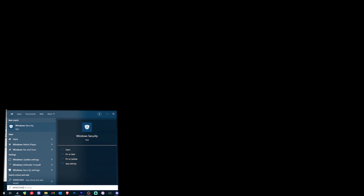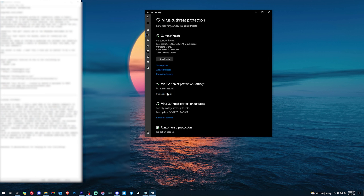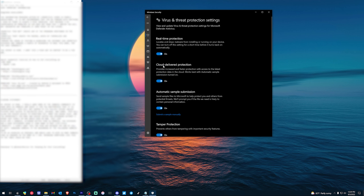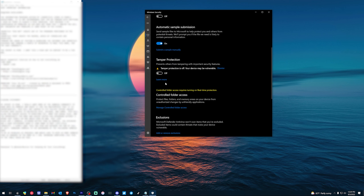The first step of stage two is to open Windows Security. If you have a third-party antivirus, fully disable it. Then proceed to hit Virus and Threat Protection, select Manage Settings under Virus and Threat Protection Settings, and turn off Real-Time Protection, Cloud Delivery Protection, and Tamper Protection. We will come back to this page in a little bit.